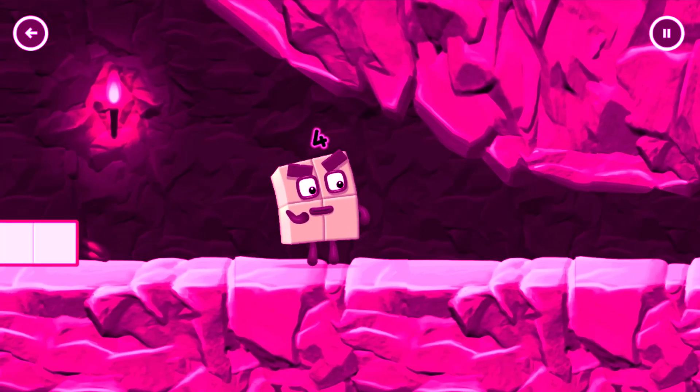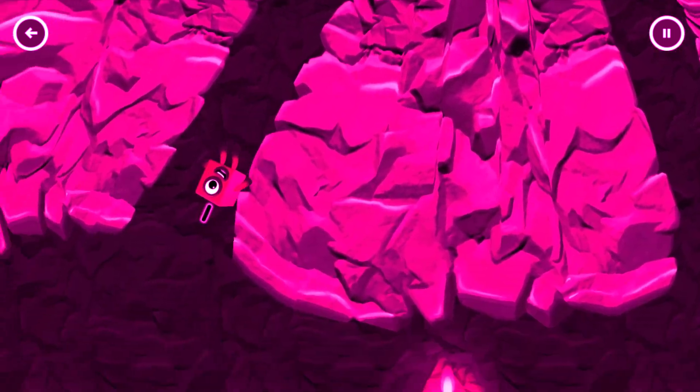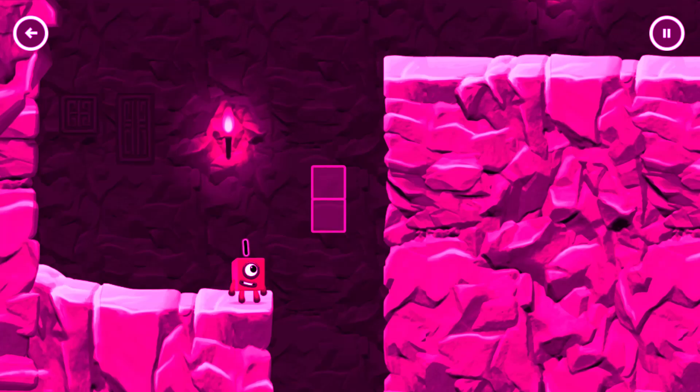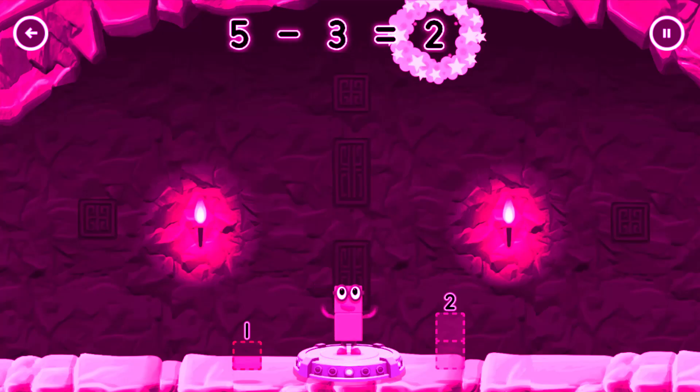I'm not so sure four is going to fit through there! You made it! Take number blocks away from five to leave two. Three. Correct! Five minus three equals two.